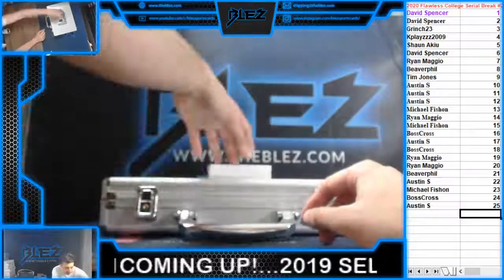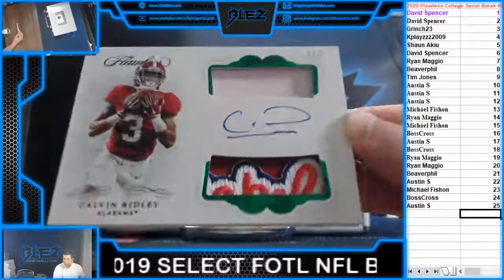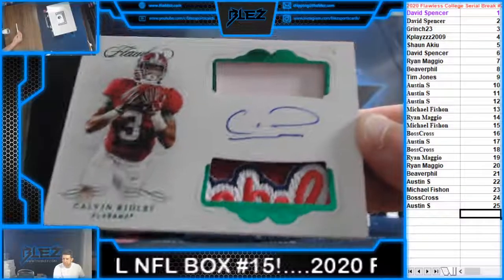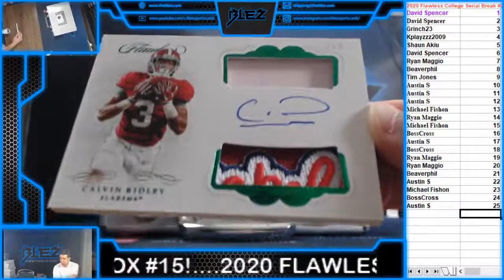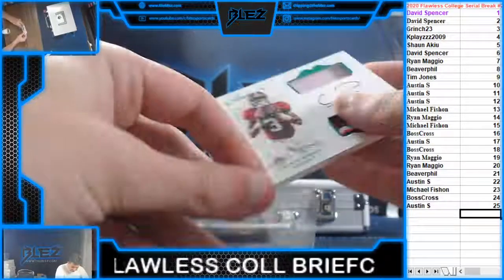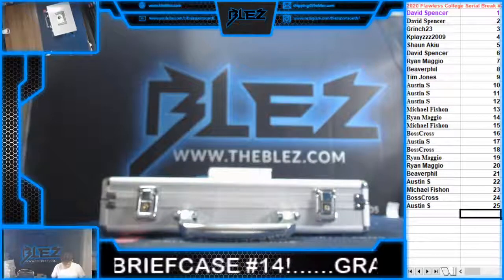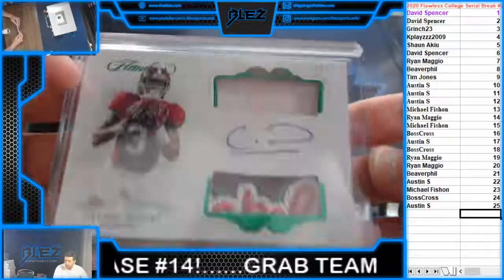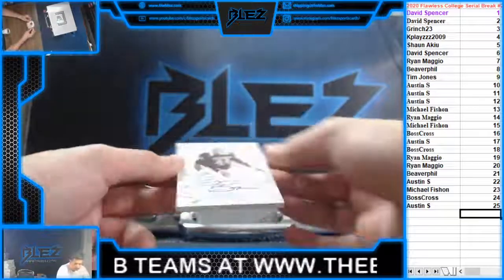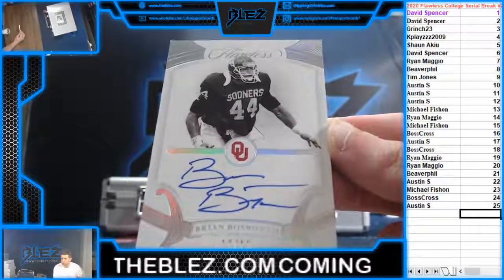This card's beautiful. Look at this — Calvin Ridley, 2 of 5, going to the 2, going to Spencer. I think he's got the Chick-fil-A Bowl patch on the bottom there. That patch is sick on the bottom. We have an auto — 13 of 50, Brian Bosworth — going to the 13, going to Fish-On.